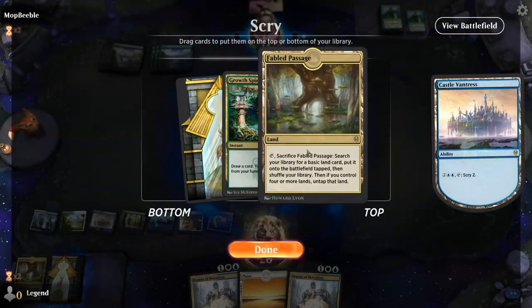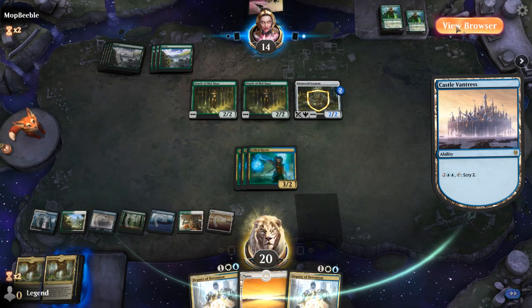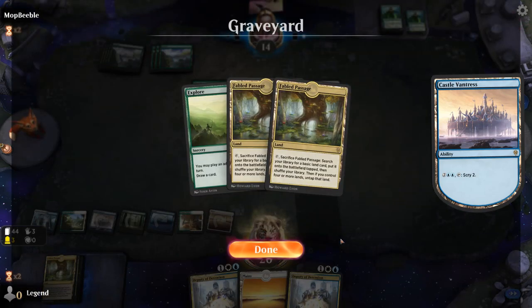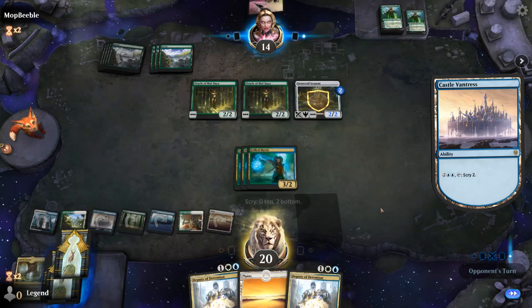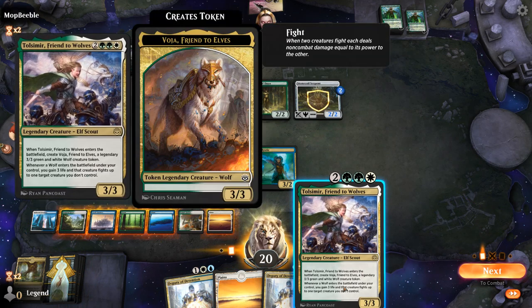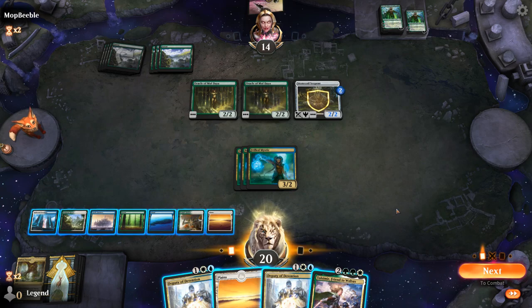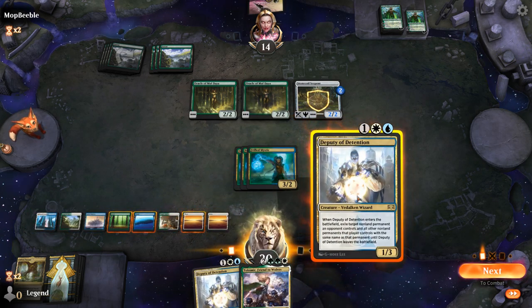Can we find Emil? I'll just bottom the Growth Spiral since we don't have Uro yet. Tolsemir — I'll take Tolsemir. The token is multicolored so I still can't get rid of the Stone Coil, but we'll get rid of the two Oracles.